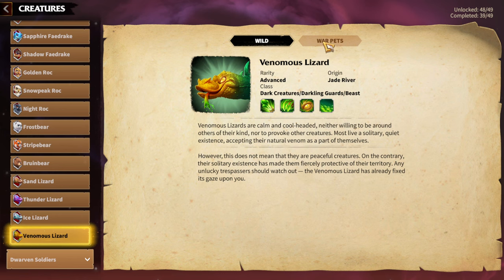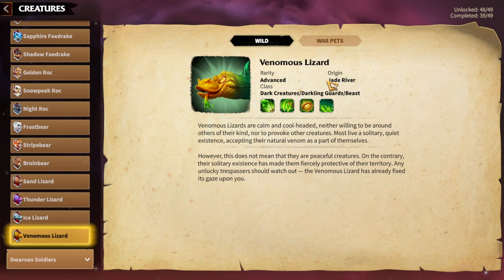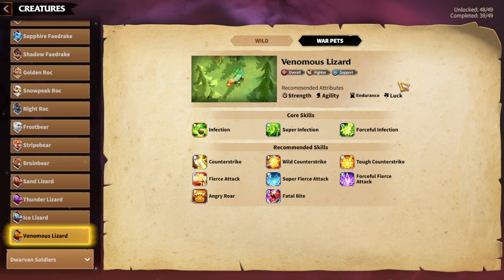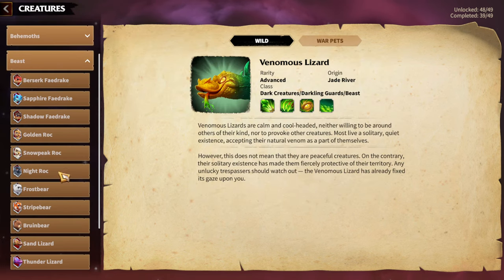Venomous Lizard is an overall Warped usable for almost any hero pair. I'm taking it with my Infantry hero pairs like Garud and Eliana. You can also go Garud and Madeline, because the longer your hero pair stays alive, the more chances you have to inflict poison. Poison needs more time to deal damage, so there's no better choice than an Infantry pair — the longest-surviving hero type — to maximize Venomous Lizard's damage output over time.